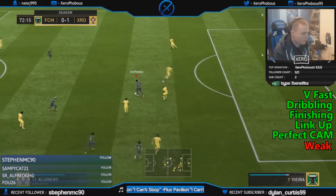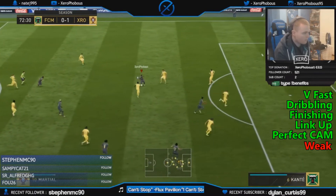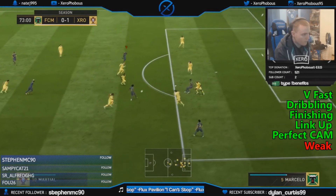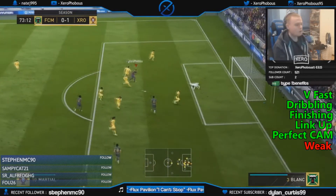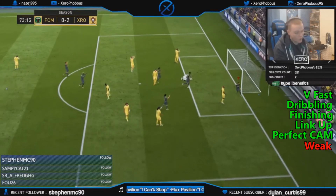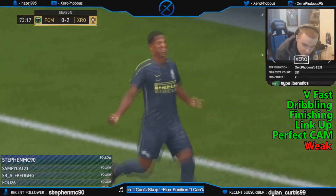He's really, really fast — very few players can catch him once he gets going. The dribbling is insane. The only players I've used who compare are Messi or Maradona, who were ridiculous in terms of dribbling — probably the best I've used — but Willian is right up there.